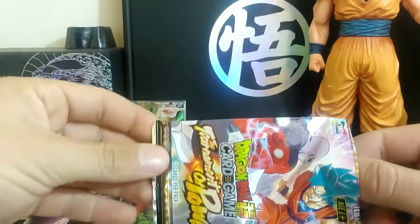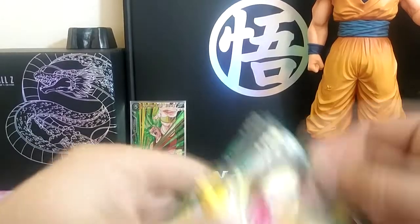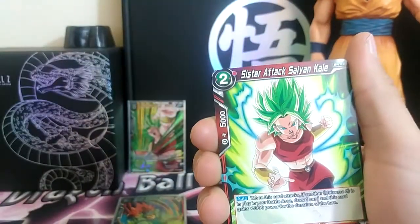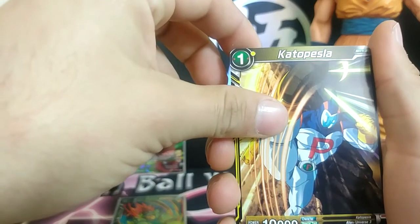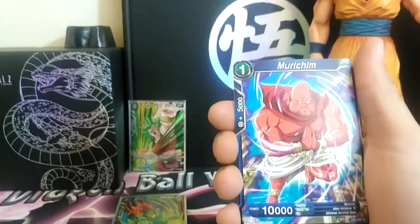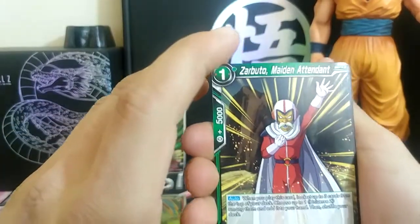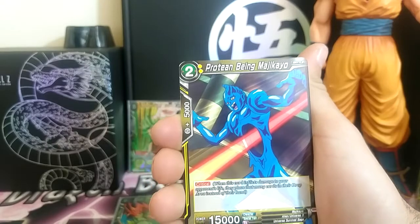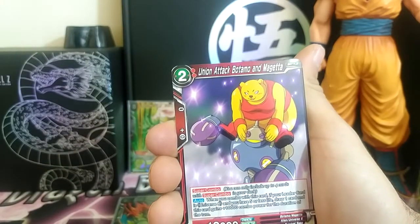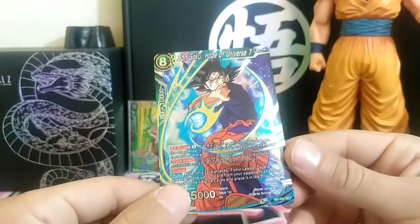And our final pack for this video — the Jiren vs Goku Super Saiyan pack. Infinite Energy Android 18, Sister Attack Saiyan Kale, Secret Vitality Jiren, Kato Piscia, Bergamo Eldest Brother — Bergamo Leader Card, Morichim, Frost Detectician, Zabutu Maiden Attendant, Shining Blaster, Protean Bean Magikairo, Union Attack Botamo and Magetta. And — oh! Son Goku Hope of Universe 7. Right off the bat. Wow!